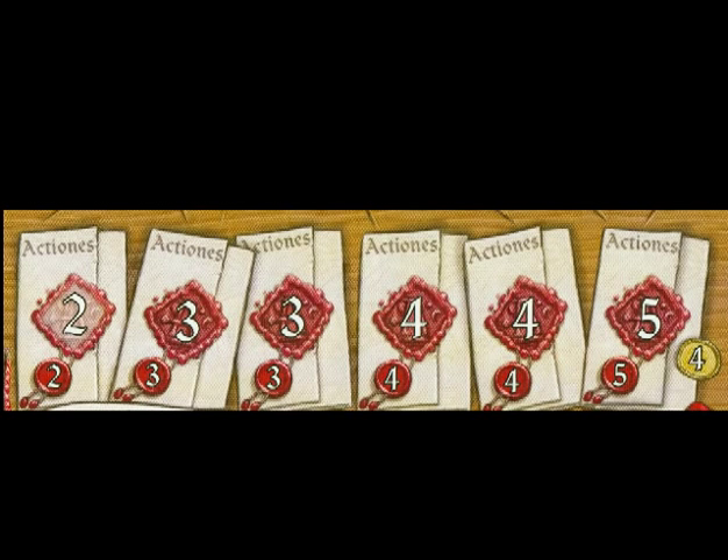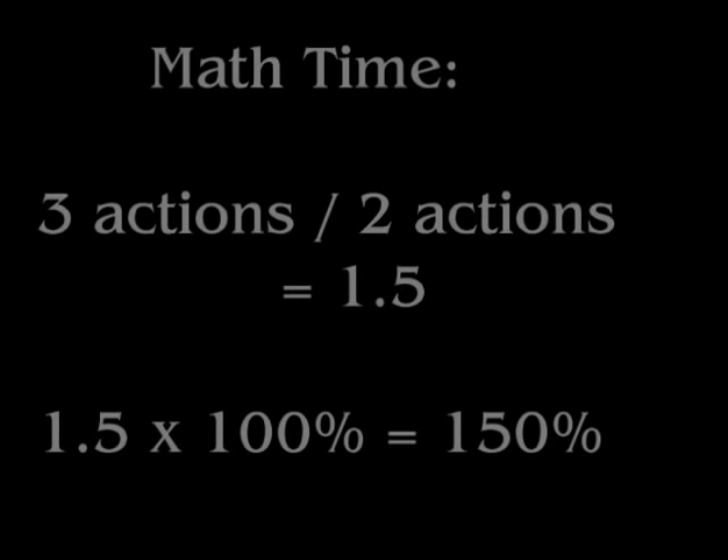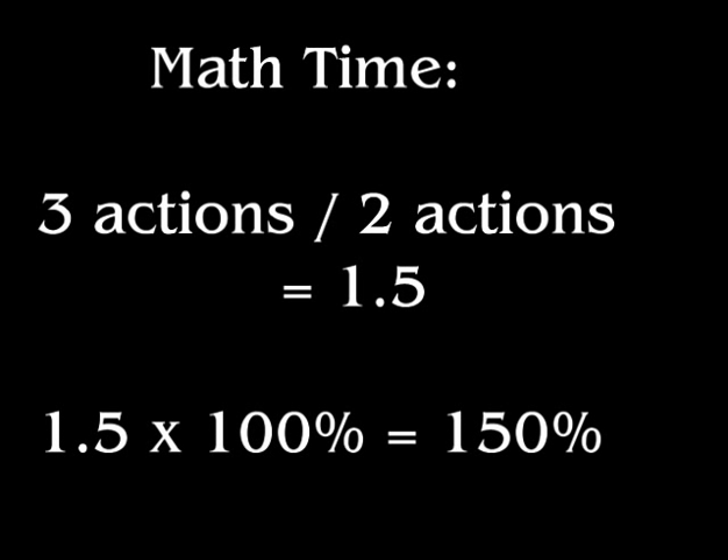It takes you two more times of scoring that ability to get to four actions, and two more times to reach the maximum of five. This is powerful — if you have one more action than everybody else at the beginning of the game, you're going to be able to do 150% more than they are.